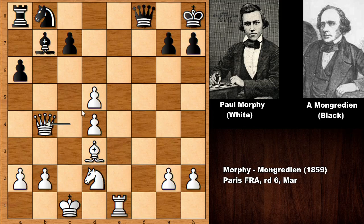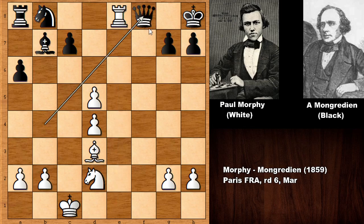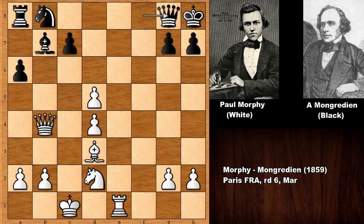Why did he play queen to b4 — isn't this just simply losing the queen? Unfortunately, black has a back rank issue. Rook to e8 check is the only defense, and then capturing the queen is checkmate. So this is why after queen to b4, Augustus Mongredian resigned. If you play something like queen to g8, then simply capturing the bishop — and this is all over for black, who is two pawns down and also a piece down.